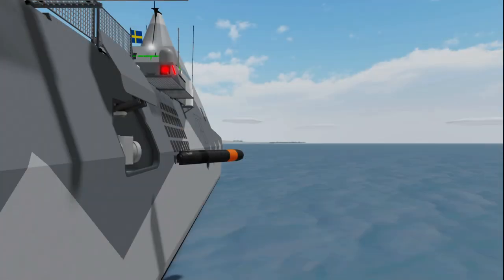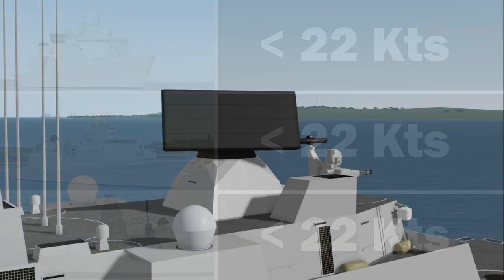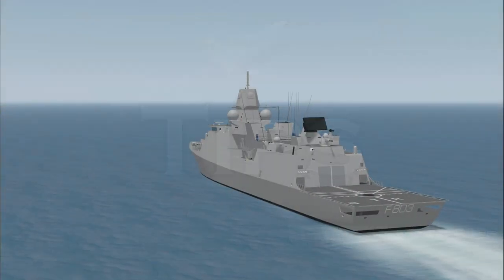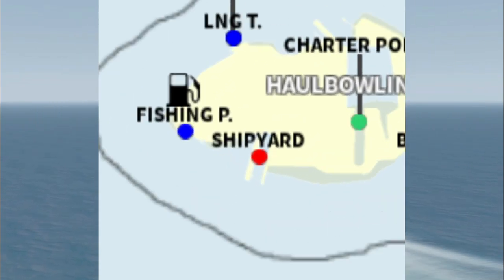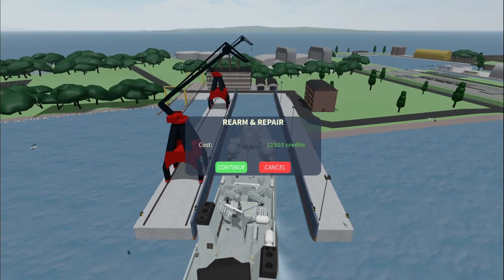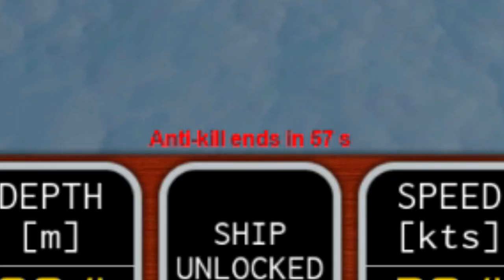Those are all of the main aspects of PvP. I will now go over a few important tips. One very important thing to know is how to repair and rearm your ship — find a red circle on the map that says shipyard, pilot your vessel to it, then go inside and pay to rearm and/or repair your ship. Once you leave the shipyard, you will have anti-kill enabled for one minute.